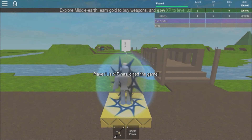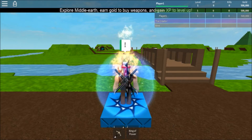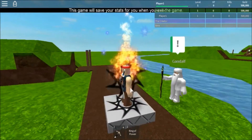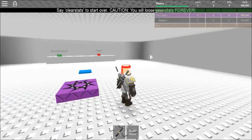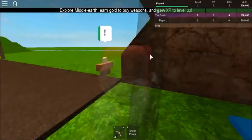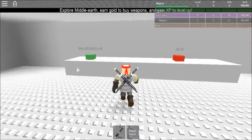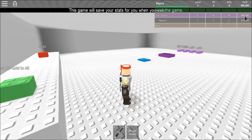Hey guys, this is rye123 here. Today we are going to be doing creator stuff, so I'm going to be showing you how to have a message when you enter the game, how to teleport you to your own special room, and how to get these OP buttons that will give you the edge and help out other players in your game.